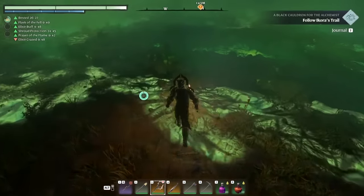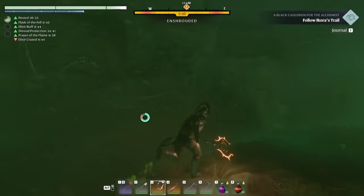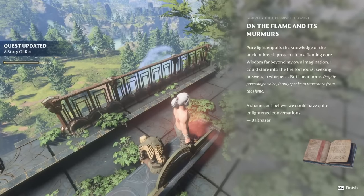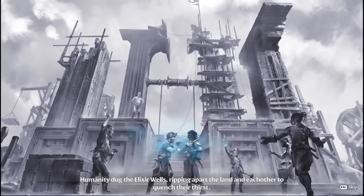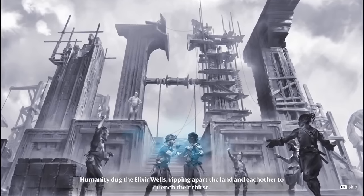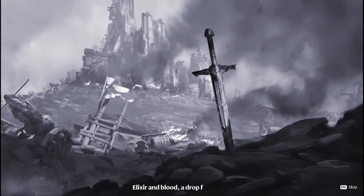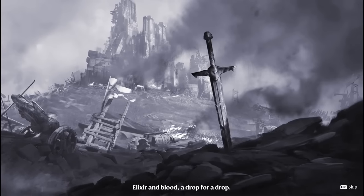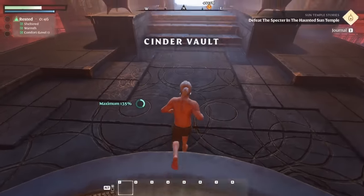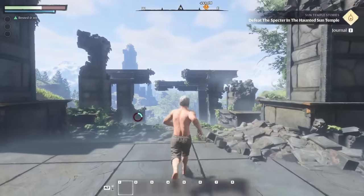A mysterious fungal shroud has covered much of the world of Ember Veil. What exactly is the shroud? I'm still not completely sure. The notes and journal entries you pick up along your journey are interesting enough, but aside from a short opening cutscene and a few quest-related dialogues, they provide the extent of any storytelling. You're just dropped at the southernmost tip of this expansive world and then you blaze off on your own path.